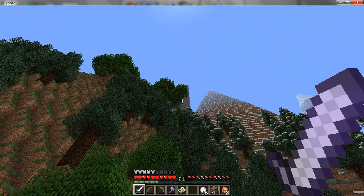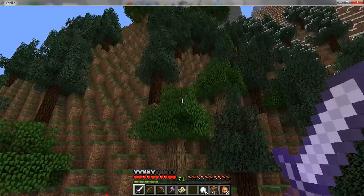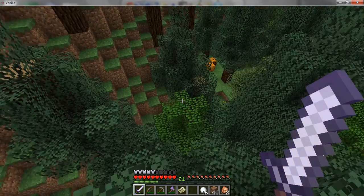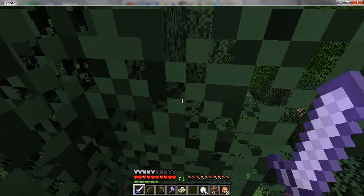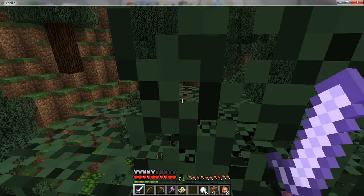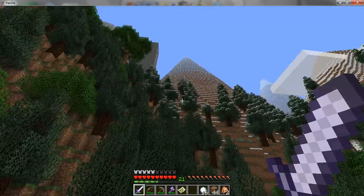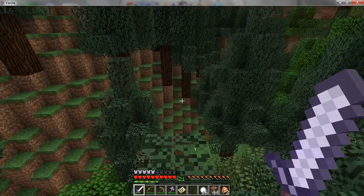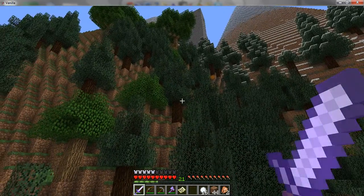It might be a stone fortress or something - it looks like stone, it's grey. I'm going to make my way up there. Guys, I'm sorry this doesn't have sound, it's messing up for some reason, I'm not really sure why. How am I going to get up there? I'm going to cut out and when I'm at a better view place, I'll cut back in.